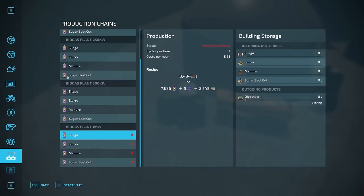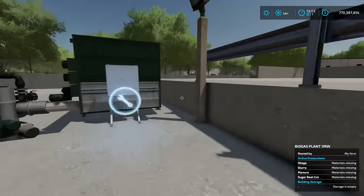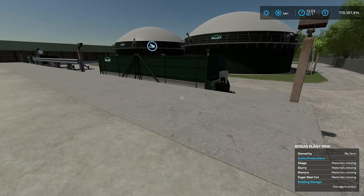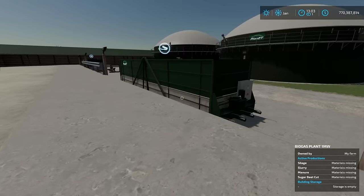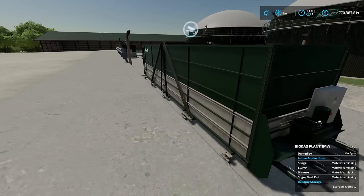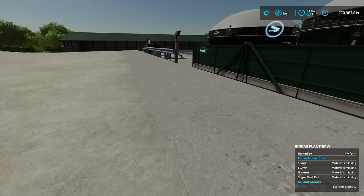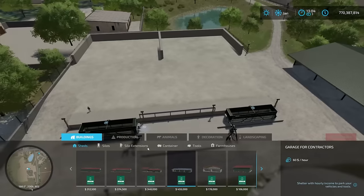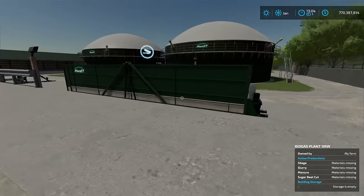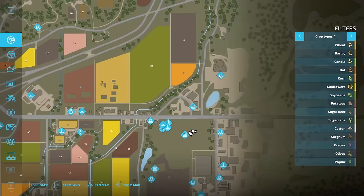Now, if we hop up to the BGA built into the map — this guy up here — if you pull up to the area up top, it will allow you to dump directly from a trailer. So if you didn't want to deal with belts and weren't just putting slurry through it, this might be worth spending the extra money on, though it is more expensive at 1.5 million. But you can dump directly at either input point.